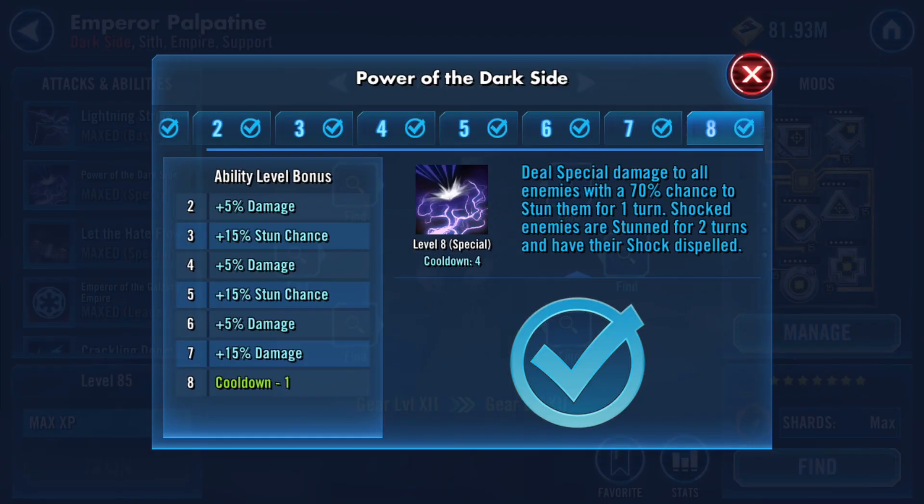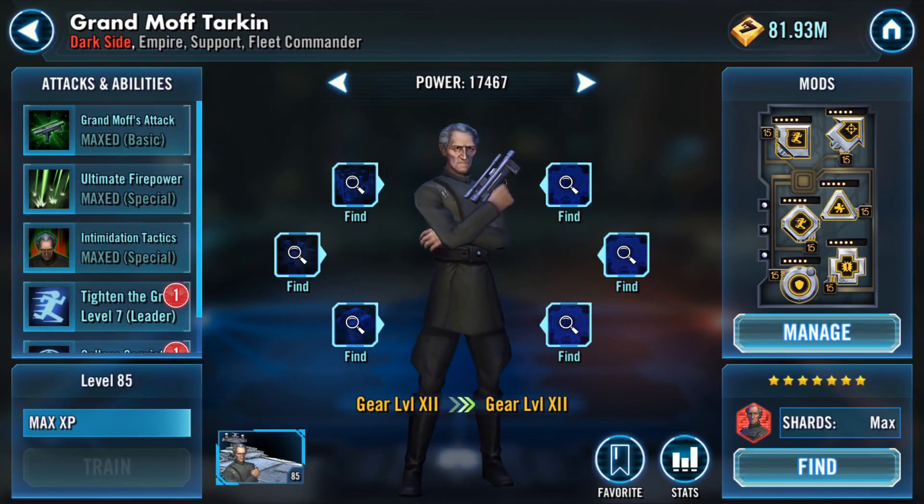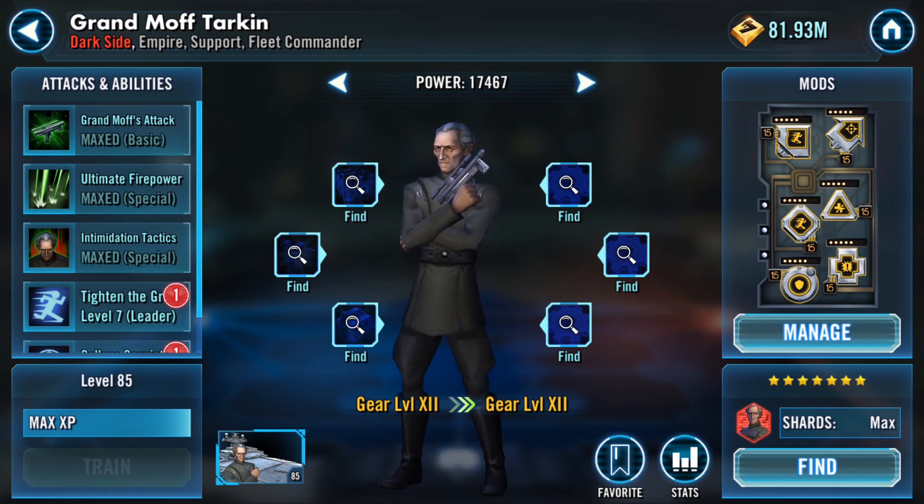Another example is Emperor Palpatine — his ability deals special damage to all enemies with a 70% chance to stun them for one turn. Now, each character you're targeting will have its own separate set of three doors it has to go through, but the first door will only be passed 70% of the time for each of those characters.